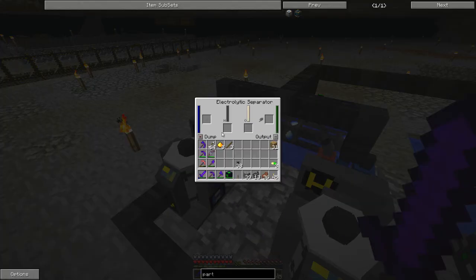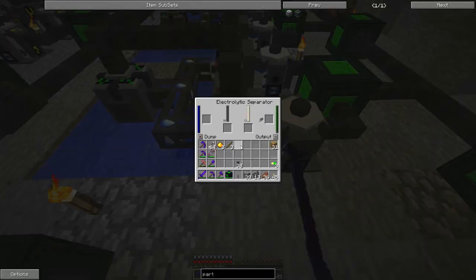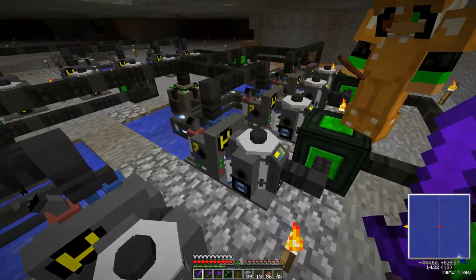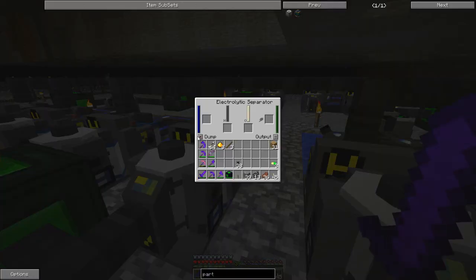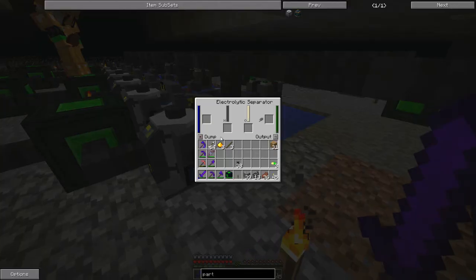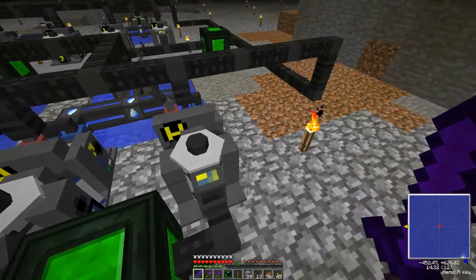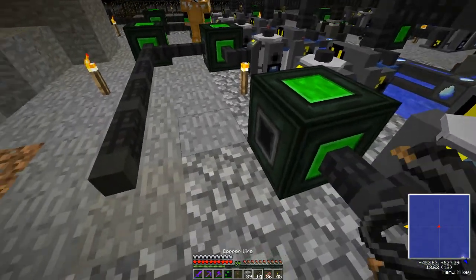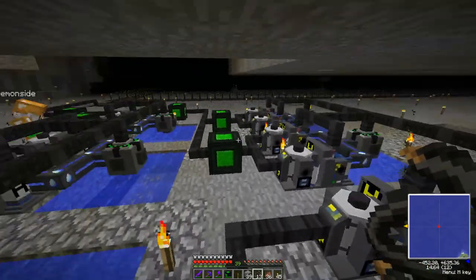I forgot to dump oxygen so they're all full of oxygen right now. I just have to go by them all and click dump until it says okay. There we go — now they're going back on. You click on the separator to dump the oxygen. Now they're dumping the oxygen so they'll put out hydrogen which should be powering up these generators.